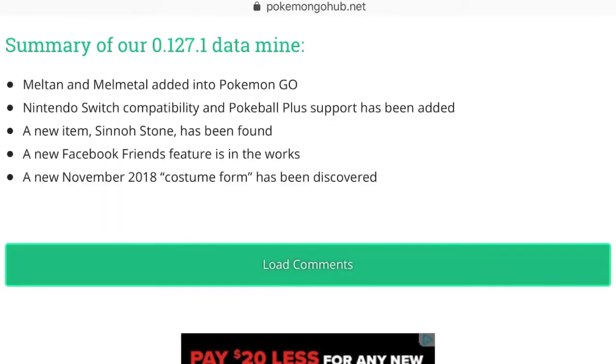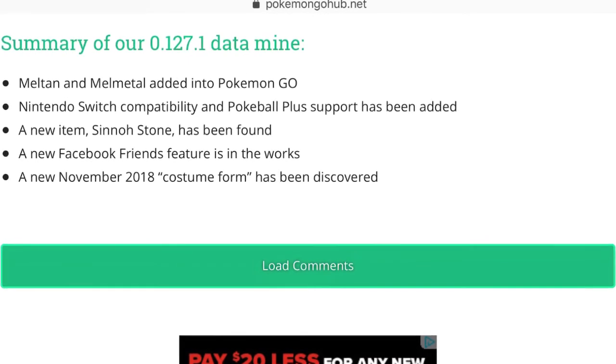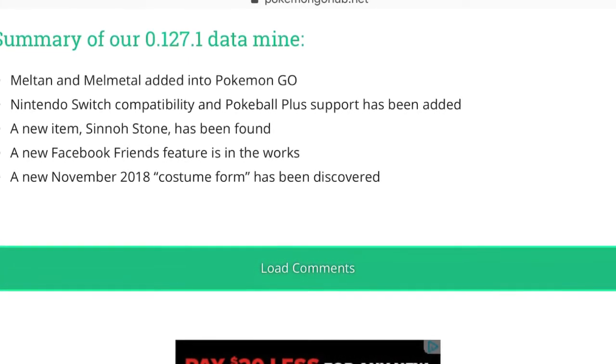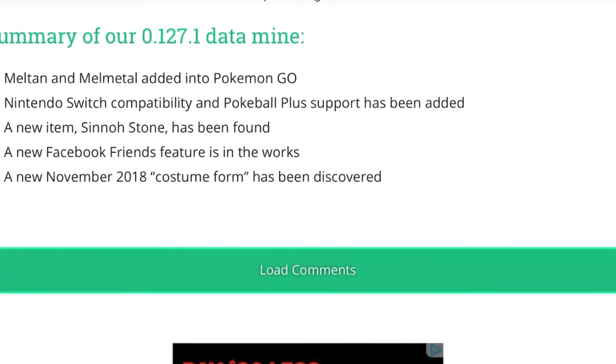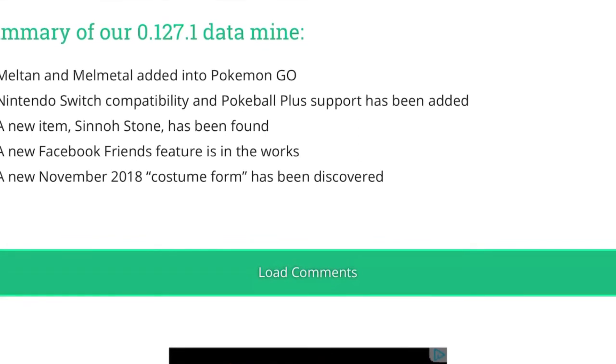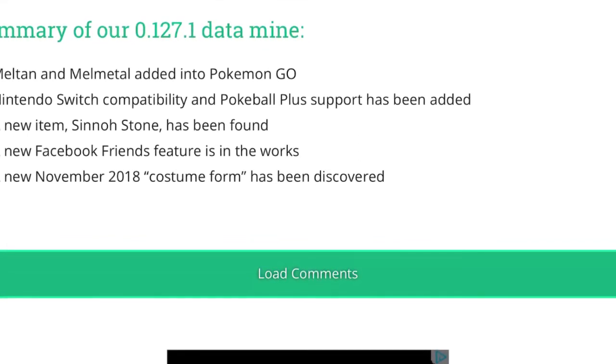Here's a summary of the datamine they ran: Meltan and Melmetal have been added into Pokémon Go; Nintendo Switch compatibility and Pokéball Plus support has been added; a new item, the Sinnoh Stone, has been found; a new Facebook friends feature is in the works; and a new 2018 custom form has been discovered.